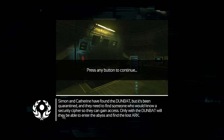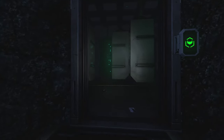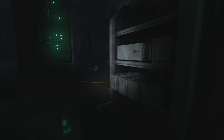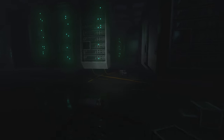Simon and Catherine have found the Dunbat but it's been quarantined and they need to find someone who will know a security cipher. Only with the Dunbat will they be able to enter the abyss. Okay, so here's where we need to go. If I recall correctly, Catherine told me that this monster here is called a Proxy, and she told us that it was blind.